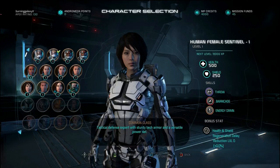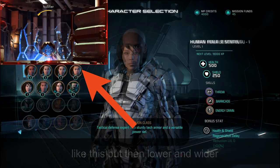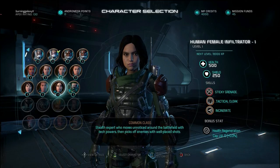Then we've got the human female sentinel which still has the same amount of health and shields. This class has skills from both the attacking soldier class, biotic powers, as well as technical powers. Energy drain steals the shield from an enemy and gives it to you. Barricade creates a little form of cover. Throw is the same biotic power explained earlier. Then we've got the human male sentinel which has exactly the same skills.